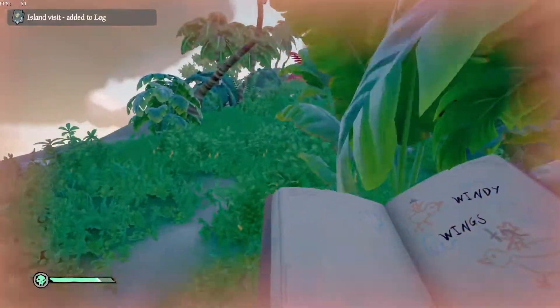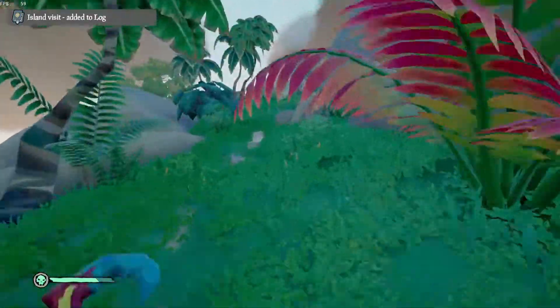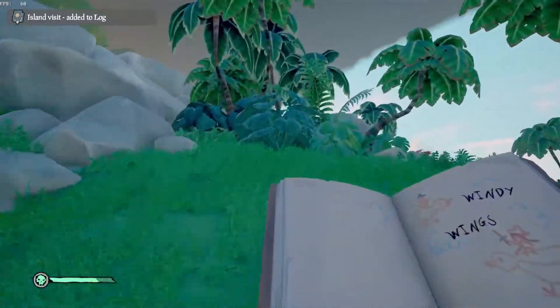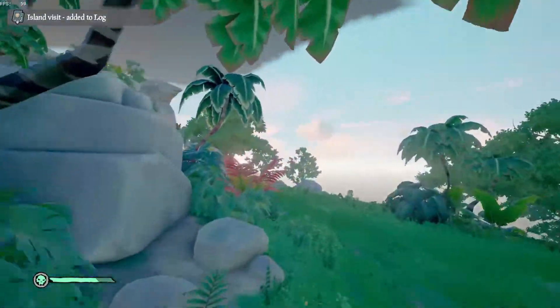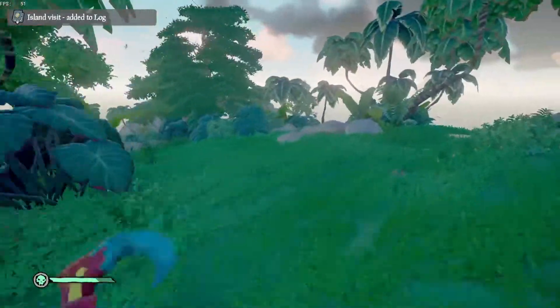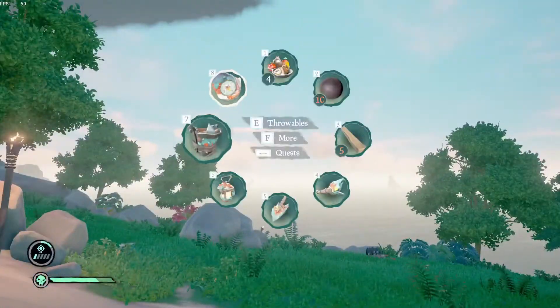We've got the little beach there and we actually have like a little cliff thing to the right — that's actually a good indicator, a good marker. So we kind of undershot it. Let's go up this little ramp and to the right we're going to see a nice bird statue. That's what you want to see right there — that's your marker. That's what we're trying to get to, the nice bird statue. And then we're going to go a little bit west from here.